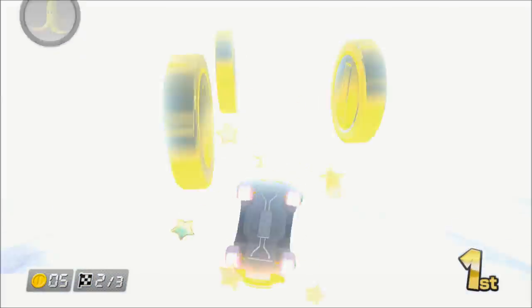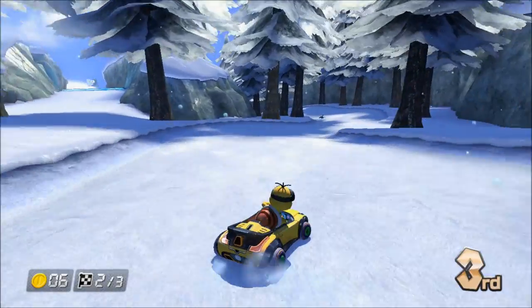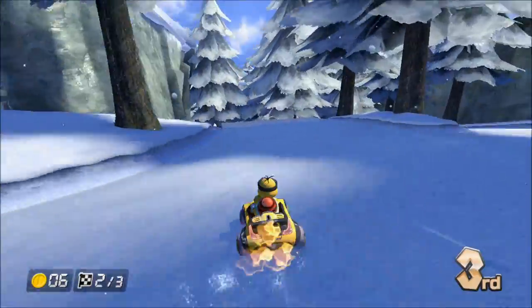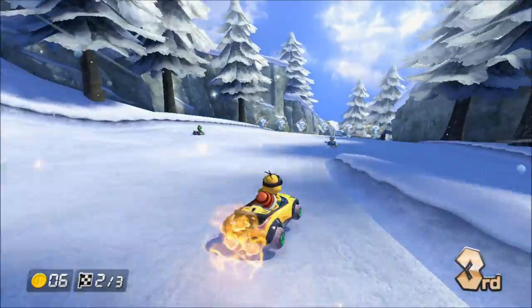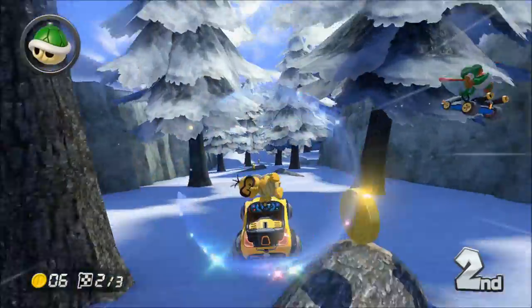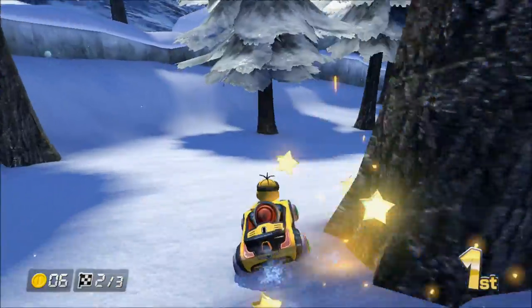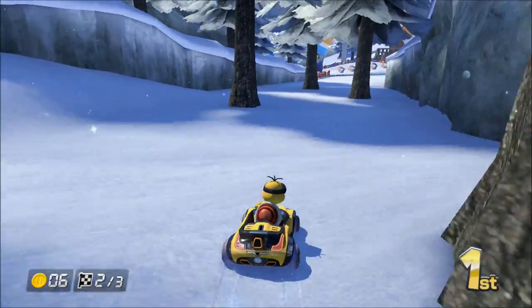Blue shells are back, obviously. If I had a super horn — I think it's called a super horn — I could deflect that blue shell. It's actually kind of the first really major canceling item for it. I could also get away from it with a really well-timed mushroom. I haven't been able to do that myself — I've seen videos of other reviewers doing it, but I just don't have those timing skills.